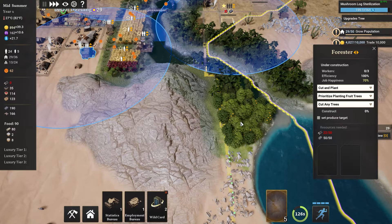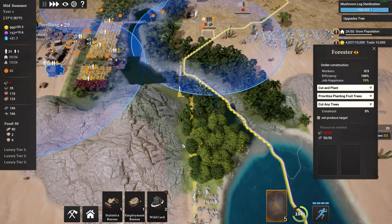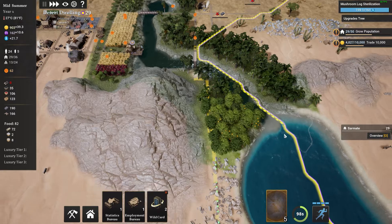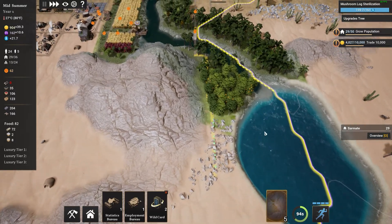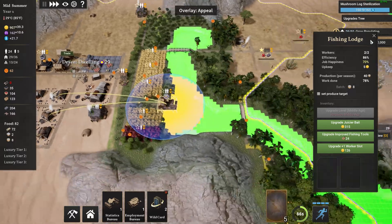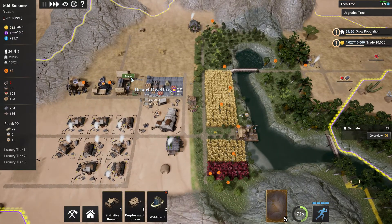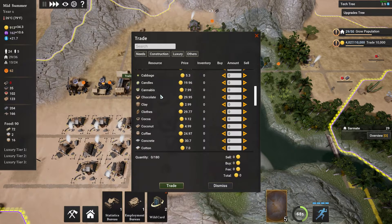It looks like we have a good amount of leather — 256 leather. It's not special of any kind, so we can go ahead and sell some. What's the price? 6.7 — let's go half and half, something like that. This is going to gain us 760 monies, we'll do that right away.